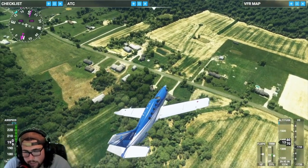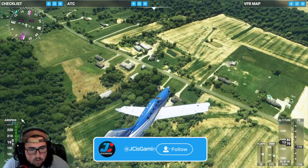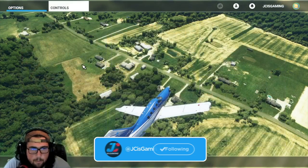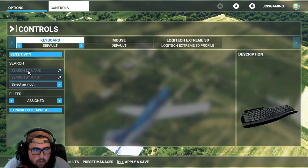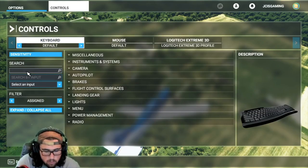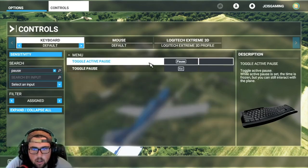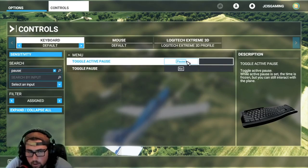It's just the pause slash break button on your keyboard, but you can also bind that to anything. Let me show you — toggle active pause is pause. This is the button that you can bind to any key or button on your joystick, if you do have a joystick or controller.